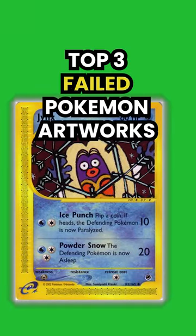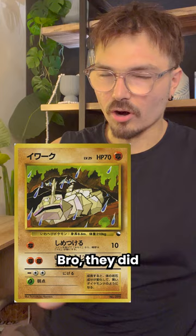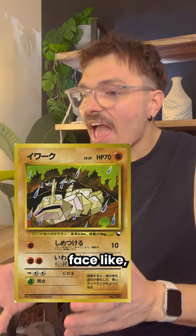Top three failed Pokémon artworks. Number one is Onix vending from 1998 — bro, they did my boy dirty. Look at his face. How are you doing this to him? This right here is nothing short of a monstrosity.